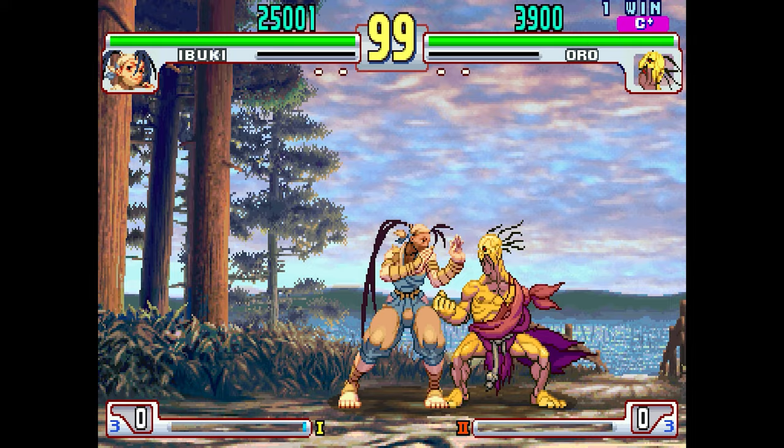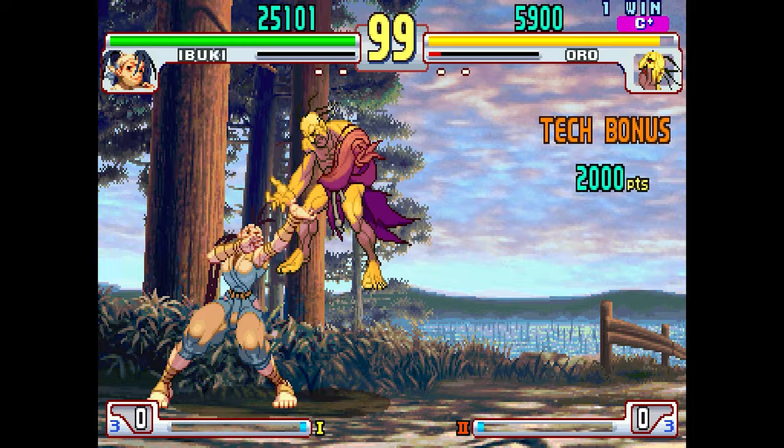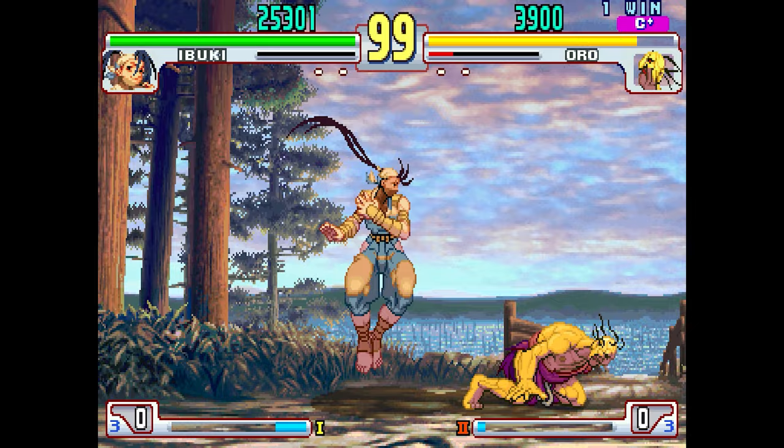Her standing jab has especially short pushback and insane frame data, making it a very strong pressure tool, whilst normals like back medium punch, standing medium kick, forward heavy kick and sweep target combos will be good starting points.